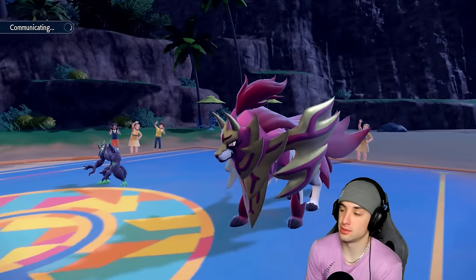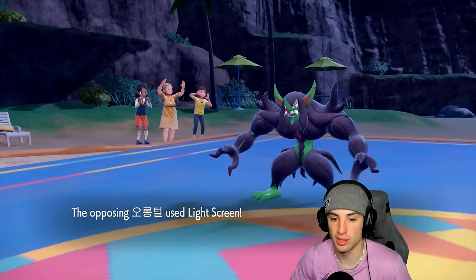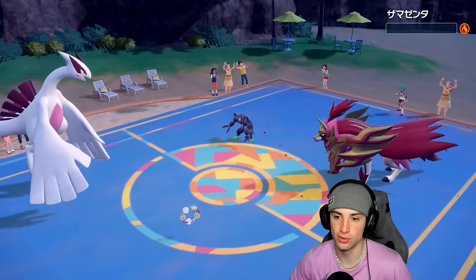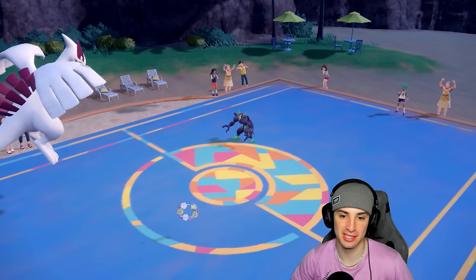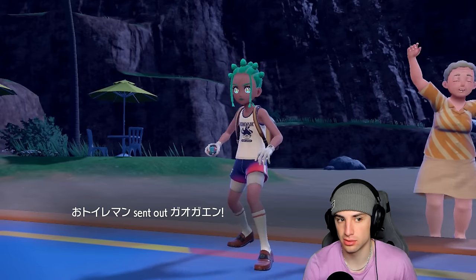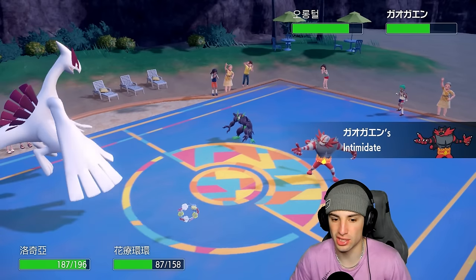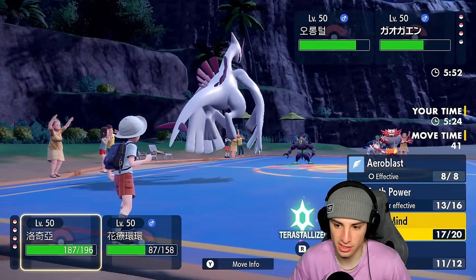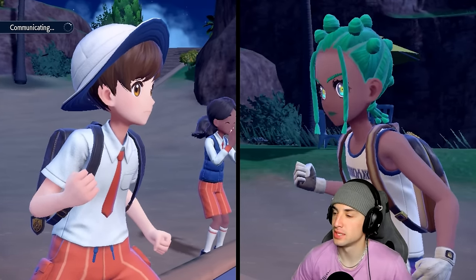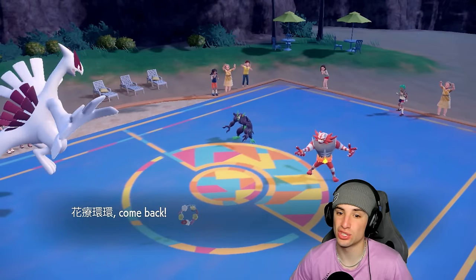Light Screen's gone now. I think we just get rid of this Zamazenta — go Helping Hand and KO it. We're still at plus one. Helping Hand flies, and we say goodbye to Zamazenta — get it out of there. They reset Light Screen again. We have Urshifu in the back end. They could bring Incineroar out, and if they do I might hard swap to my own Incineroar — they intimidate us but we're both special attackers. I'm going to Aeroblast into Incineroar and hard swap into my Incineroar.